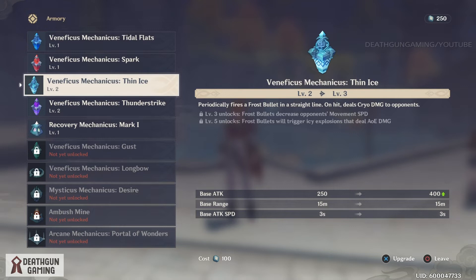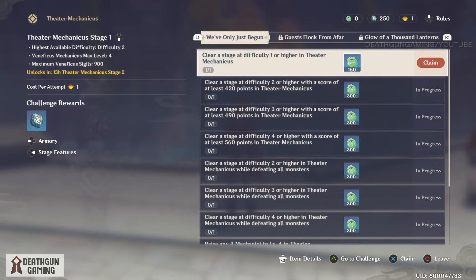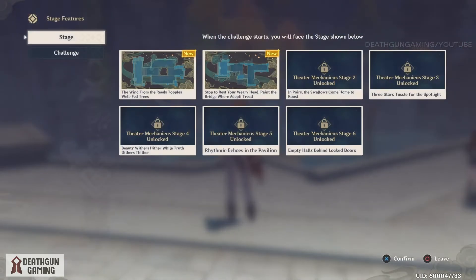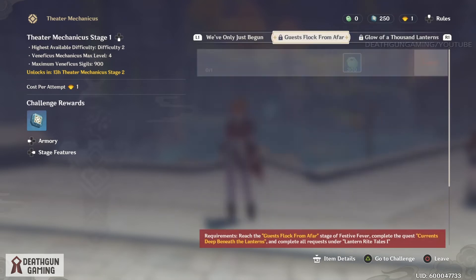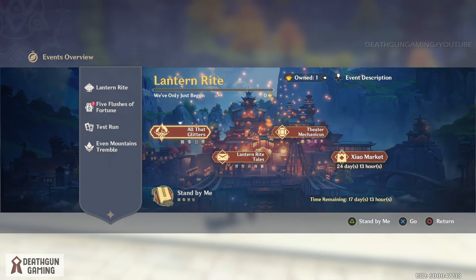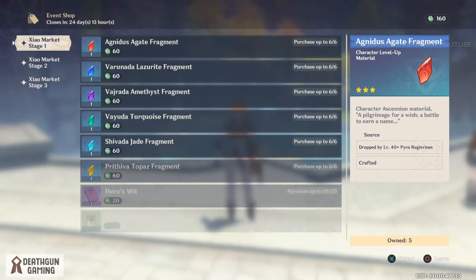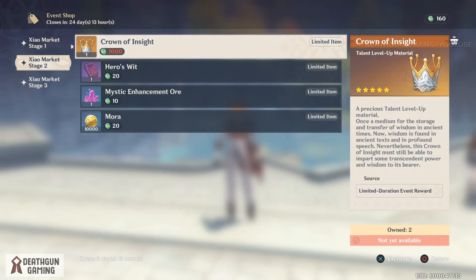Leveling up the electro tower gives more attack - more than double - which already allows it to do more damage. The cryo tower is very good as well. At level two the area of effect increases, which is why I was able to get so many points. That's the main rundown on tower upgrades. Here you can also check out the stage features and see different types of stages - I really like all the different things they're adding, and overall everything you're going to be able to get is amazing.